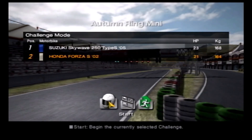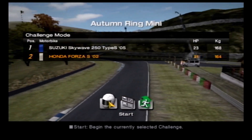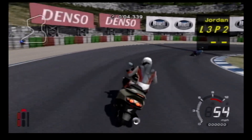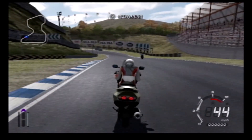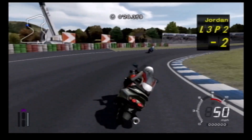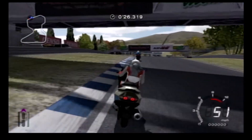As we begin at Autumn Ring Mini, like we do with most other GT games when it comes to racing, our first opponent is a Suzuki Skywave 250 Type S. Basically what we have to do is, within three laps, pass our opponent, and we need to pass them cleanly. I am currently two seconds behind. This is probably going to take a little while for me to fully get used to.